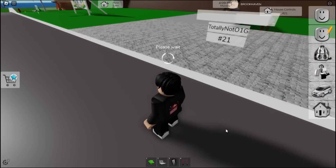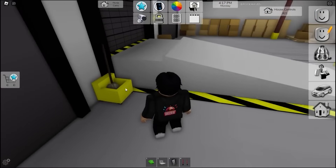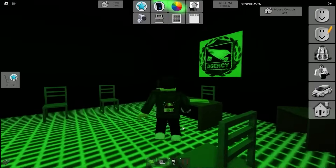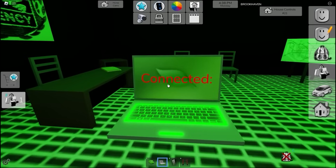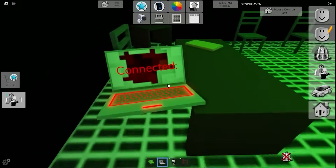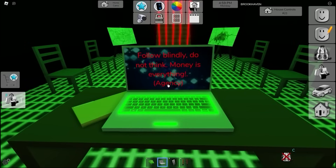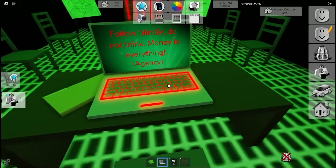Head back to the criminal base with the connected laptop. Activate everything again — drop down, press the table button, bypass the lasers with money, activate the agency logo, and then using the connected laptop the new secret message appears: 'Follow blindly, do not think. Money is everything. — The Agency.' That's the new secret message found in the criminal base.